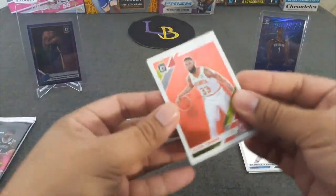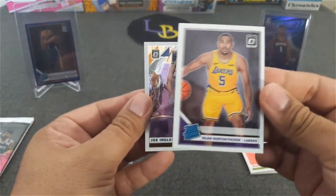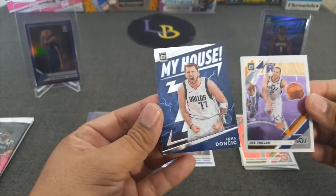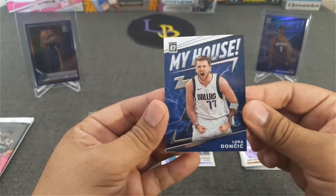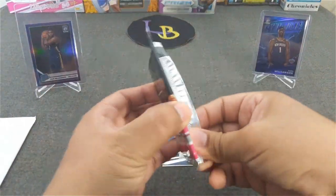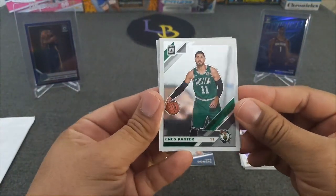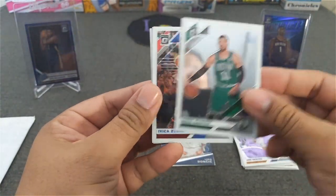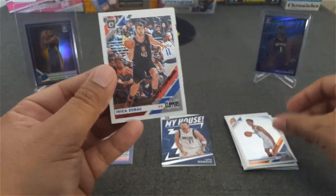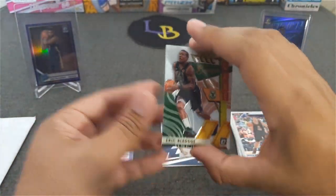All right, pack number two. Alan Crabb, Joe Ingles, THT — got a rookie, go Lakers — and my house Luca. The cards I like go on the left. Last pack: Enis Kanter, the mirror, Zubok, and Shai Gilgeous-Alexander, and the insert of Eric Bledsoe Express Lanes. So that'll do it for the regular packs.